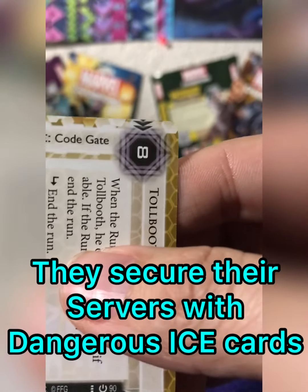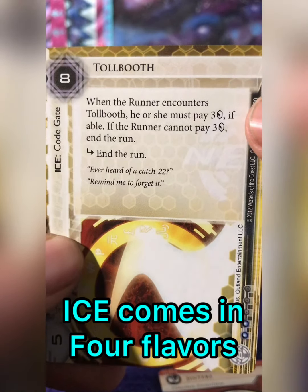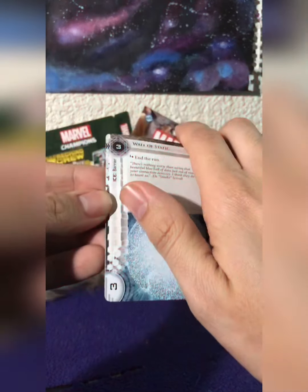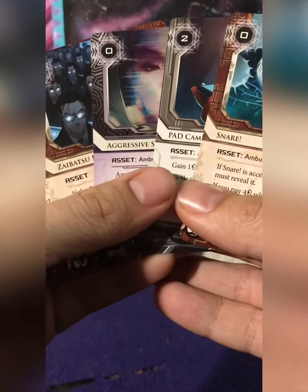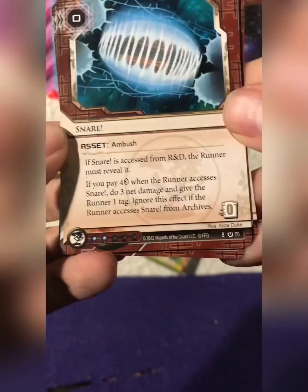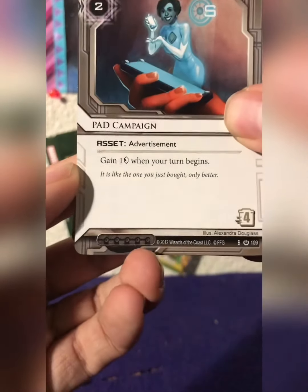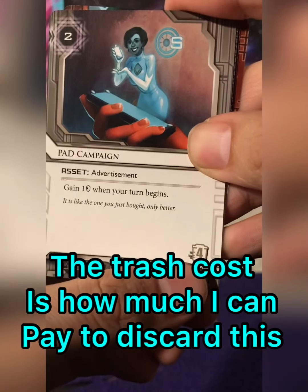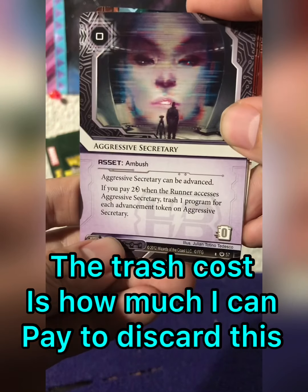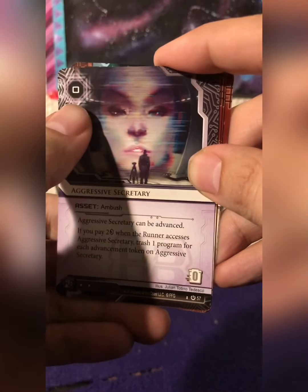The corporation isn't about to leave their precious plans to chance. Instead, they've employed some serious cyber security called ICE, which comes with an activation cost and a defense value. It comes in multiple flavors — from traps and barriers to sentries and code gates. All dangerous. What would a corporation be without its assets? These can masquerade as agendas in the cat-and-mouse shell game that is netrunning. These cards come with their own activation cost and can give the corporation the cutting edge they need to fulfill their schemes. This is the trash cost — as the runner, I can spend that many credits to get rid of that card when I encounter it.